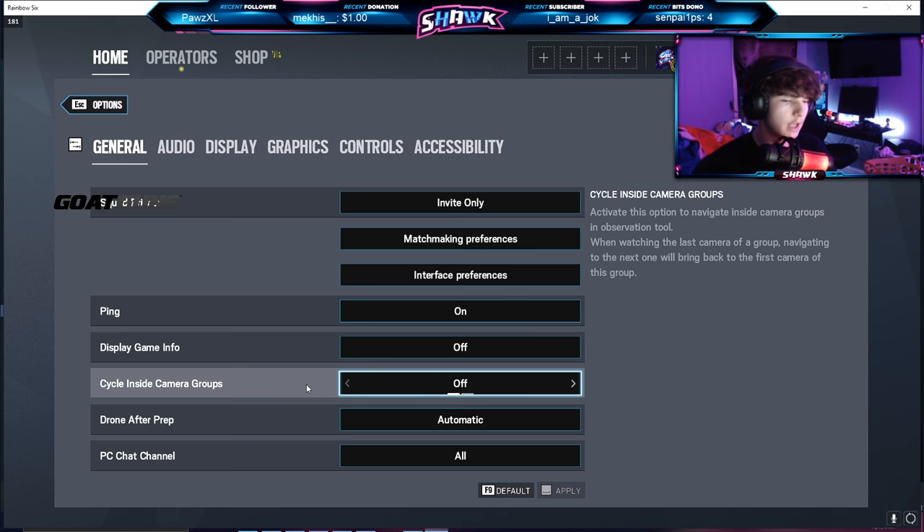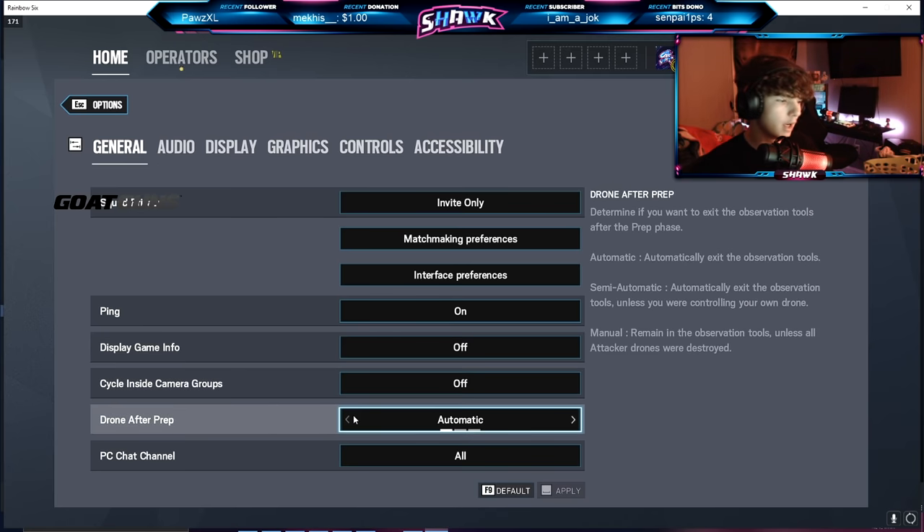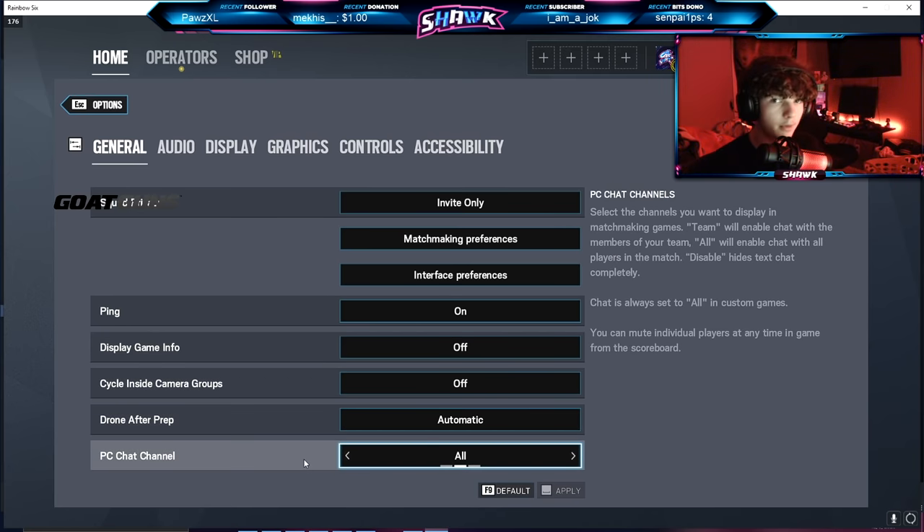Next up we have cycle inside camera groups — I think this is for spectating and stuff, I have it off. Drone after prep is automatic and PC chat I have on.